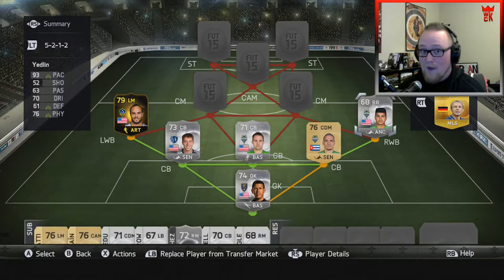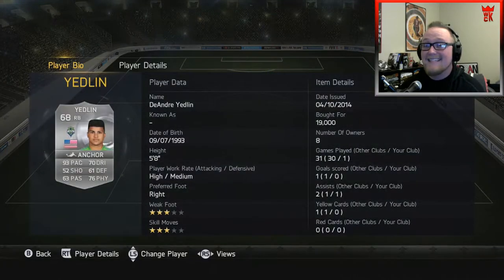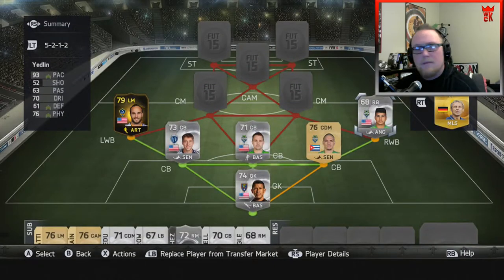At right back, another Sounder — DeAndre Yedlin, the second most expensive player on this team. He actually cost me 19,000 coins to get this speedster, but he was worth it. He's going to get up in support too. His passing is a little underrated — I watched him play all year and he's a great passer, a great crosser of the ball. That's what I'm going with in the back.